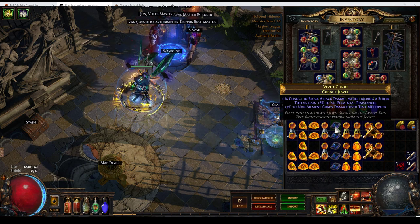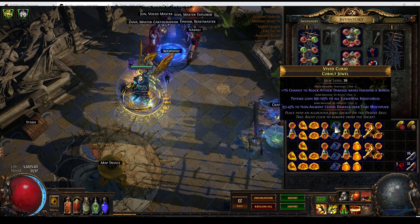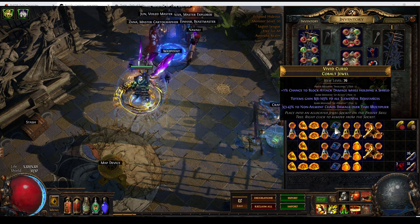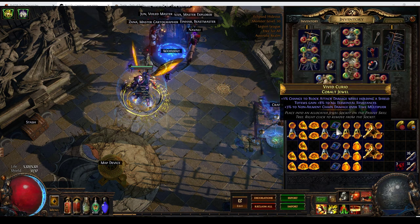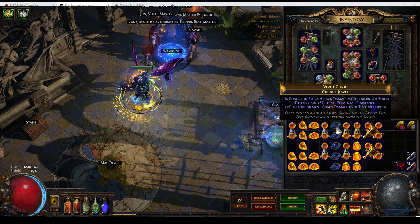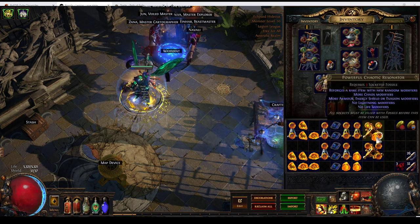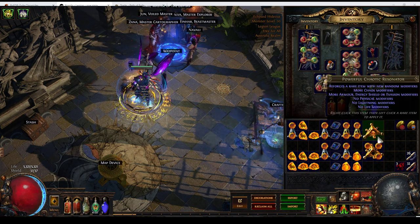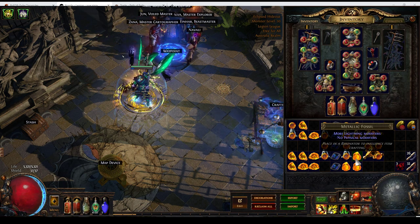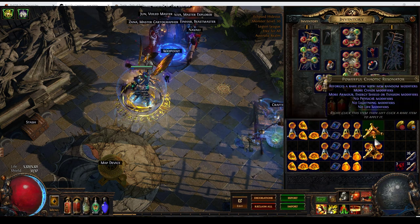Now I'm using cobalt jewels that I've applied a Scouring Orb to. This is a total and utter brick — we got the very powerful 3-4% non-ailment chaos damage over time multiplier, but it comes with completely non-synergistic mods. That's going to be the case with the dense fossils; they do have a lot of redundant block mods that they can roll. The benefit to this strategy is that all of these fossils are exceedingly cheap. I just picked up a whole bunch of metallic fossils for the grand sum total of 0.4 chaos orbs each. Dense fossils are a bit more expensive, but not much. Aberrant fossils are also very, very cheap, and they always stay cheap too.